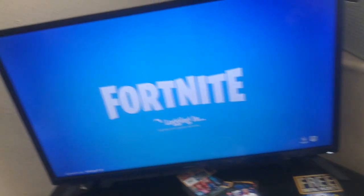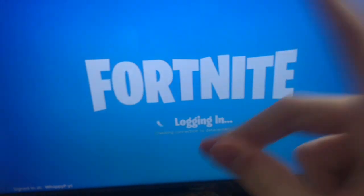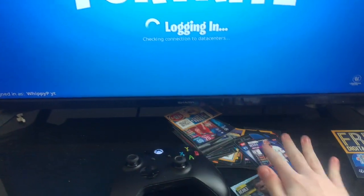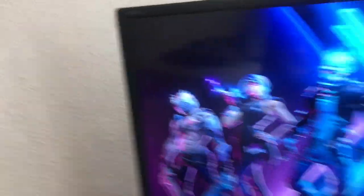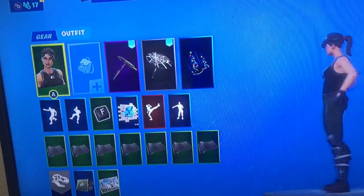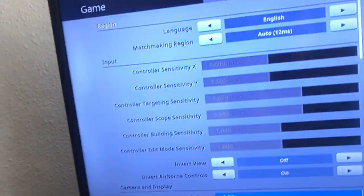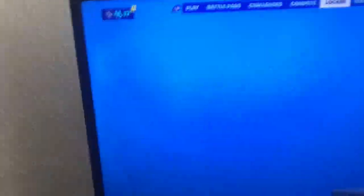As you can see, signed in as Wikipedia YT. I've got an email from Microsoft - probably to do with this - but don't worry about that. As you can see I'm getting invites from my mates. So as you can see we are on Wikipedia YT, and all of my friends are on there. Now if we go to the locker, these are all of my skins I have on my account.